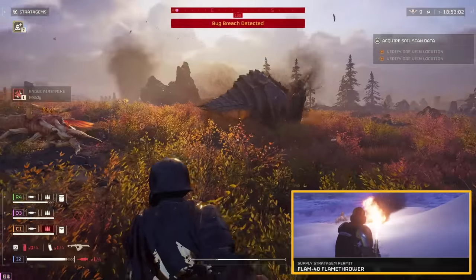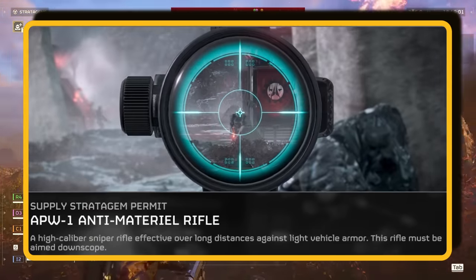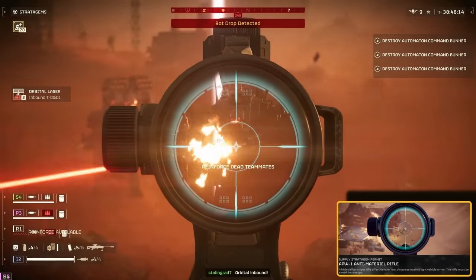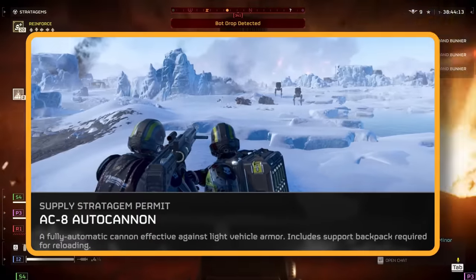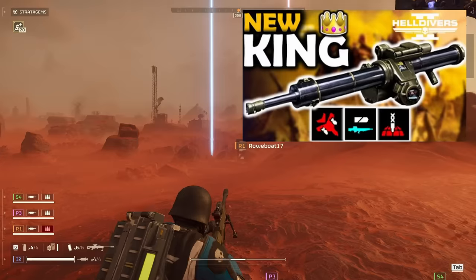When fighting against the robots, go with the Anti-Material Rifle. Facing off against the Devastator? Find that weak spot and give them a taste of heavy metal. And when you encounter berserkers and hulks, a headshot is golden. Alternatively, the autocannon is also a good choice — more details can be found in my last video, link in the description.